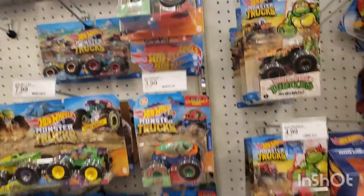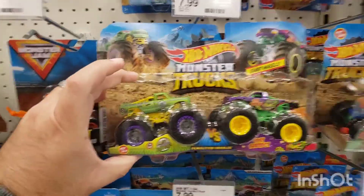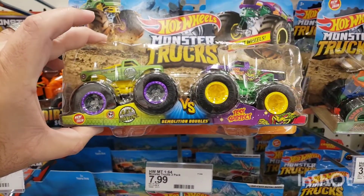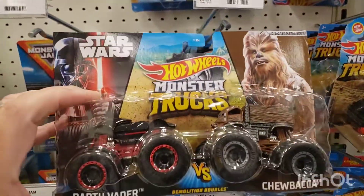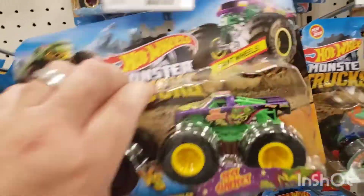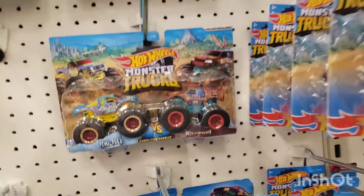Nothing new — still looking for that Barbie one, can't find it. Here are the two packs, nothing new. This one's actually pretty cool: the Area 51 Patrol versus the Test Subject — not bad. Darth Vader versus Chewbacca, and there's another Area 51 Patrol versus Test Subject. And they have this Richochet versus Cop Mori — pretty cool.